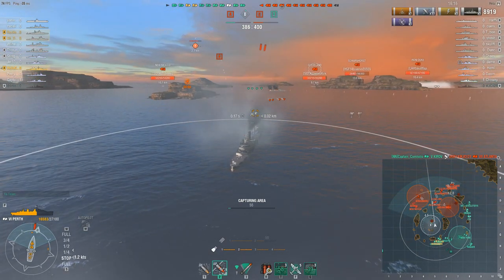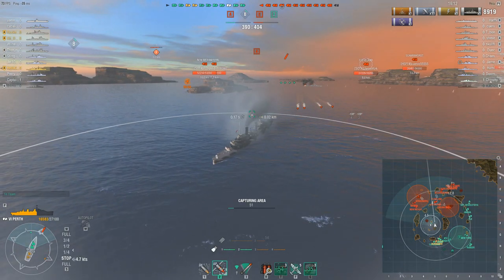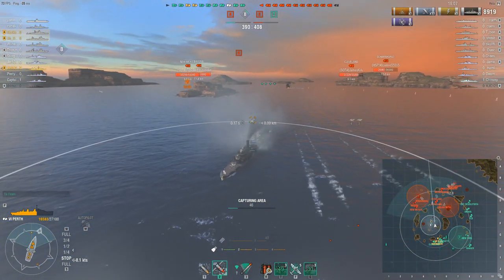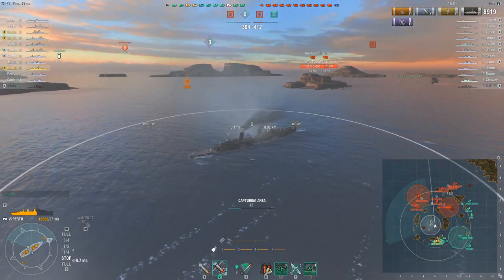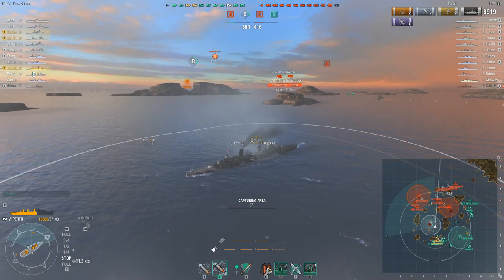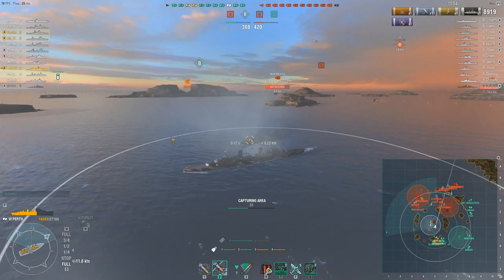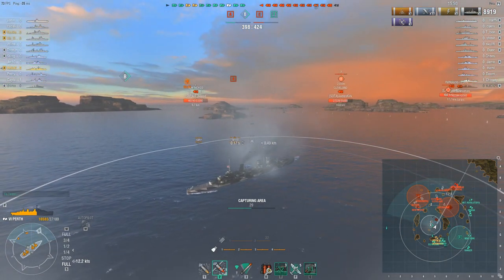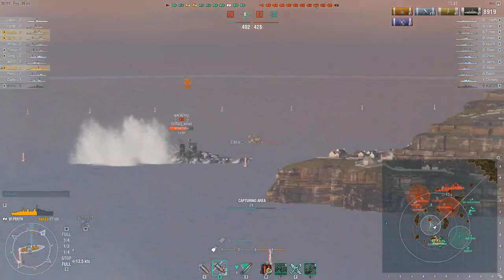Here comes operation rolling smoke — this is what makes the Perth so fun. By the way, the Huang He has this capability as well. As long as you stay within quarter speed — see that indicator on the side — that means you can deploy smoke and not be seen while moving. As long as you stay underneath that speed you're golden. There's literally nothing that can be done about you, and because you're moving it is really hard to be spotted.